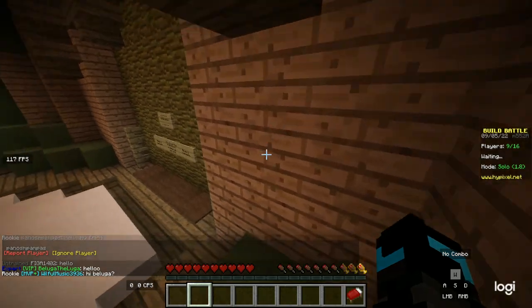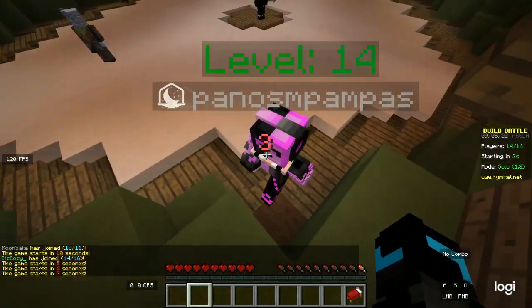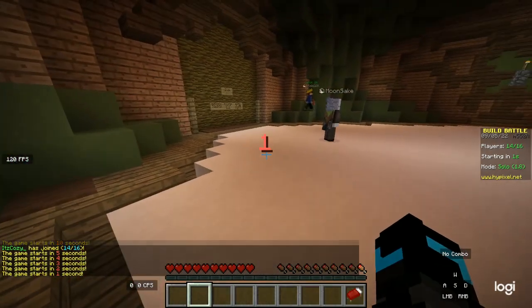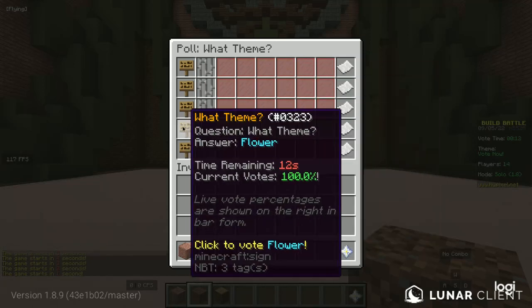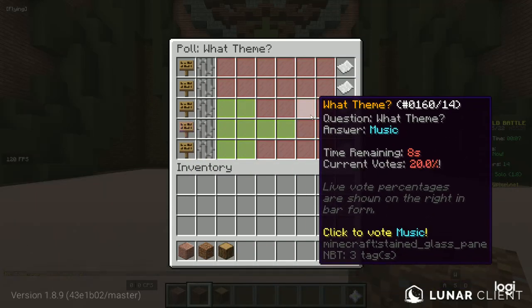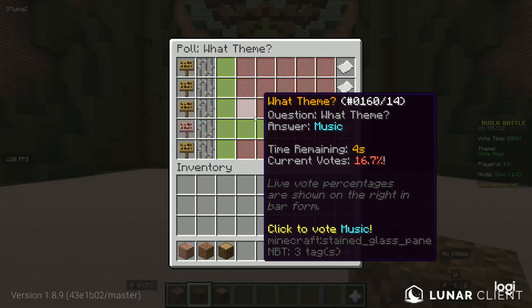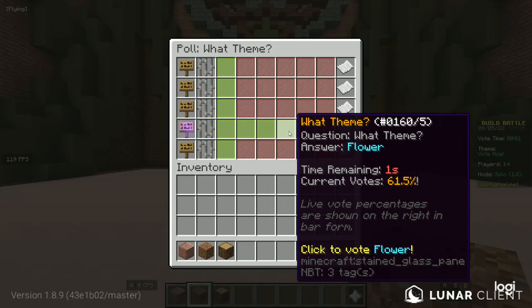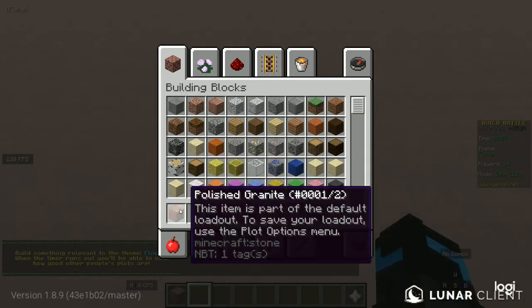Okay, the game is about to start. The themes are wheel, flower, music, and vending machine. Wheel and flower are good but the rest are bad. Not flower — music is something. Flower, let's go! I think I know what to do.